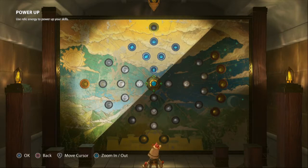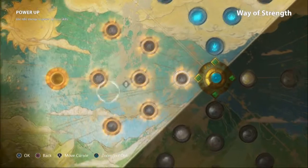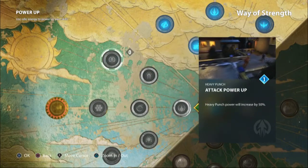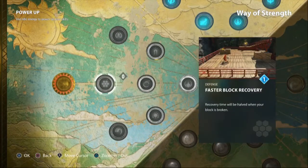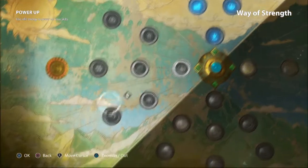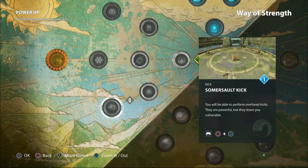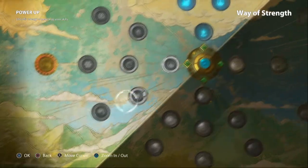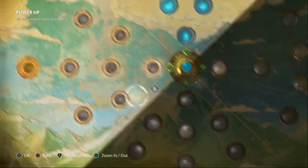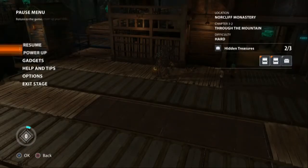So now we have the left side of the skill tree — the Way of Strength has been opened. We got Body Slam, power increased, Punch power increased, Heavy Punch power increased, Faster Block Recovery. The Jump Kick power is increased, Kick power increased, Somersault Kick — you'll be able to perform Overhead Kicks. They are powerful but leave you vulnerable.